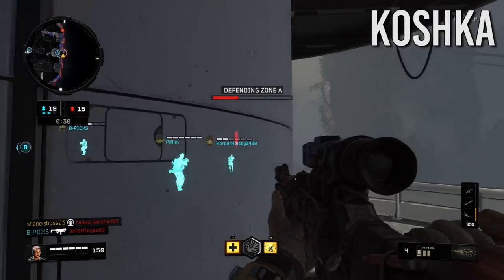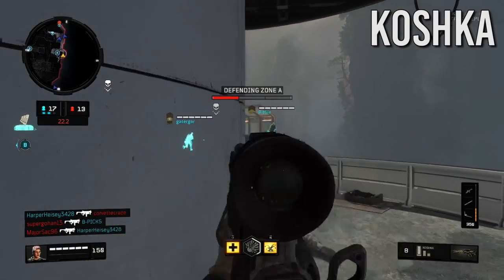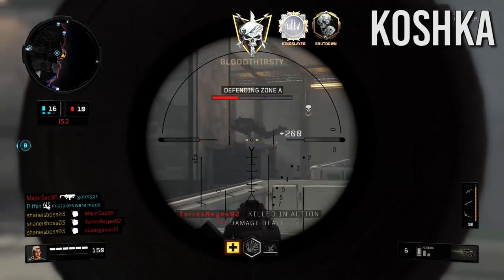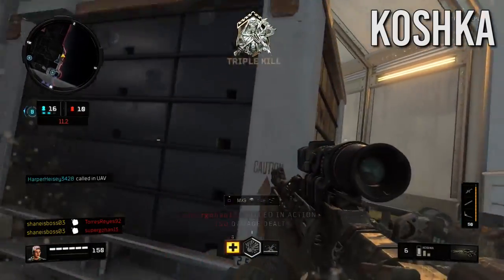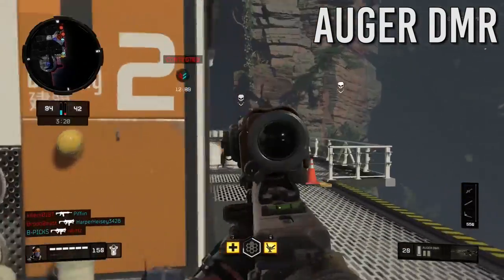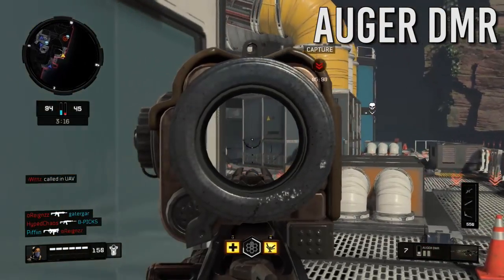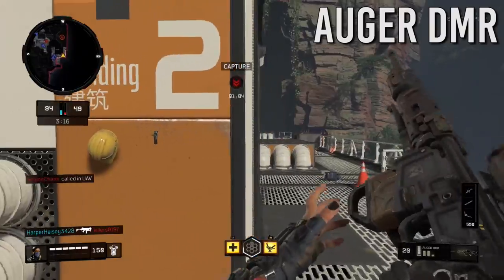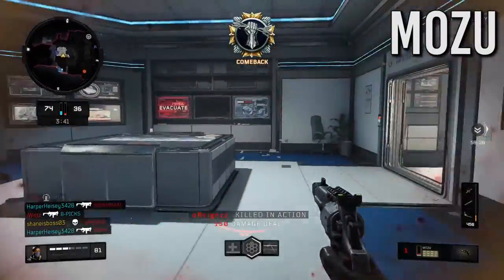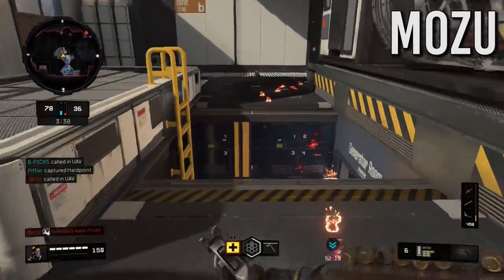Fight like you've got a pair — eliminate them. Cluster grenade. Hostile UAV circling. Multiple hostile UAVs operating. Hardpoint identified. Hardpoint locked down. Enemy UAV above — UAV above my location.